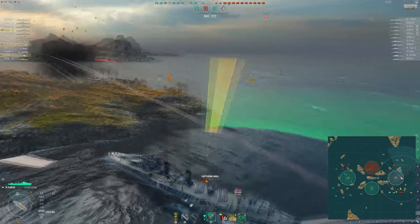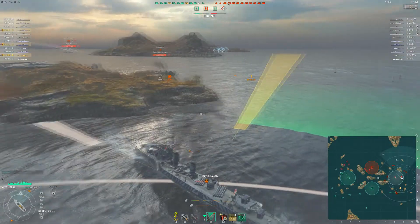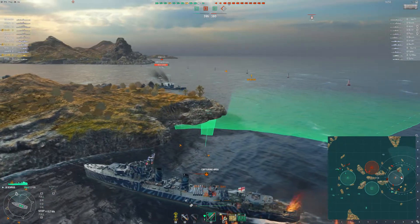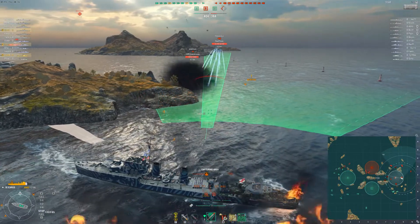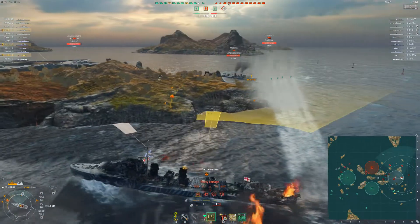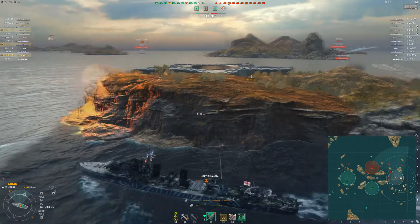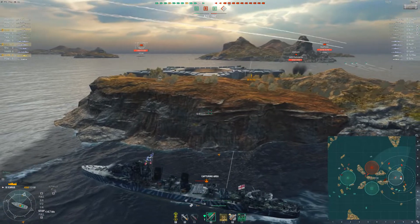It doesn't matter about hydroacoustic at this point because they're so close they're just proxy spotting each other - literally everybody is trying to take out Joker, and equally everybody on his side is trying to take out the enemy Minikaze. It's a terrifying game of cat and mouse with torpedoes. Sure enough he takes a hit - oh god, that could have been very nasty. The island takes a torpedo so he doesn't get the kill. That was not a good trade - you did ride your luck there, my friend.